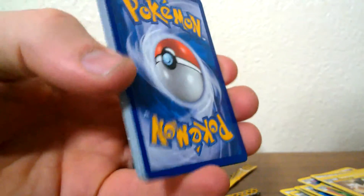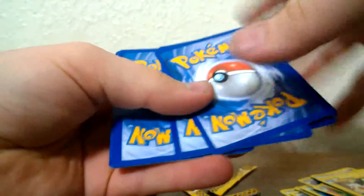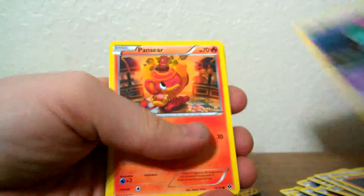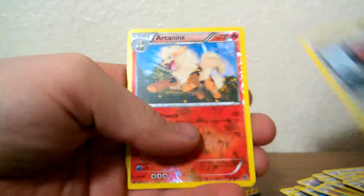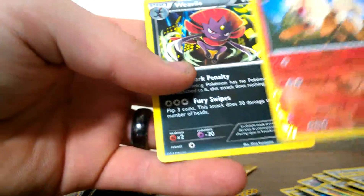Last one for this video. I will be putting the Boundaries Crossed up next, probably in a couple days. We've got Sneasel, Bronzor, Growlithe, Ralts, Panseer, Seelin — correct me if I'm saying that wrong — Emolga, Pokemon Center, Arcanine Reverse — awesome — and a Weavile as the rare. I'm completely pleased with my pulls. I know a lot of people would say they weighed their cards or whatever, but I liked it and I was happy.